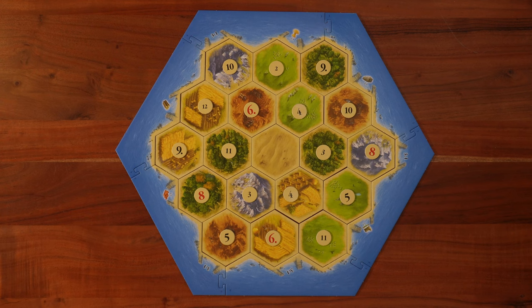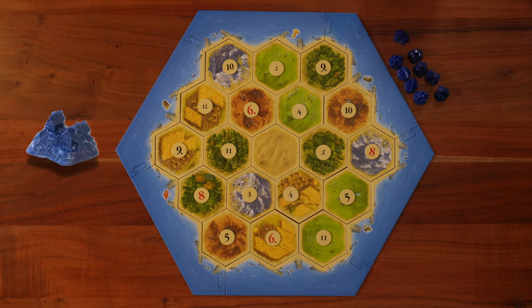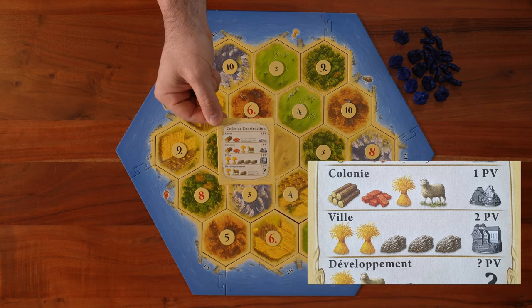Each player will now choose a color and will take four cities, five settlements, fifteen roads, and one of these cards called the building cost card.